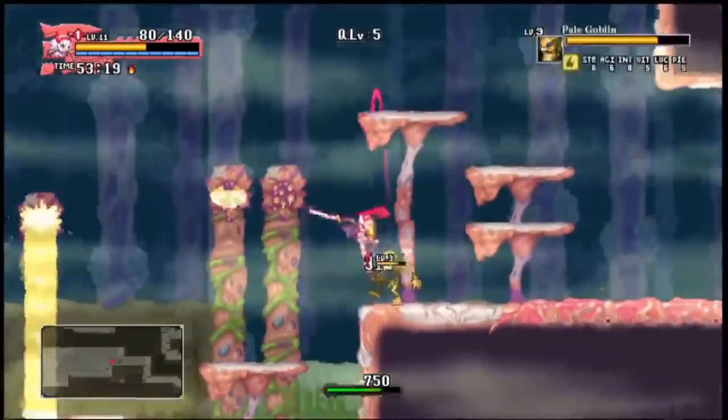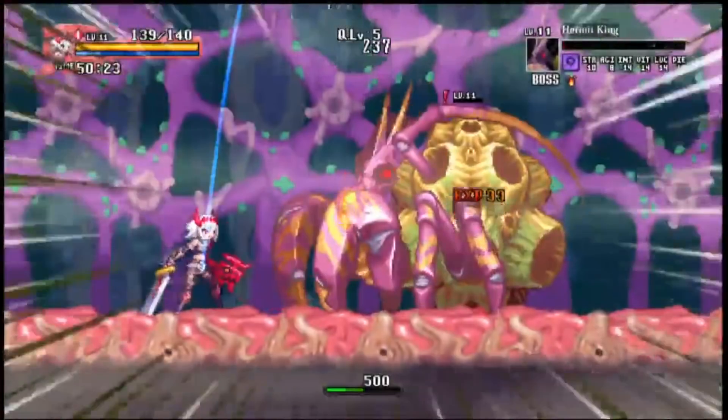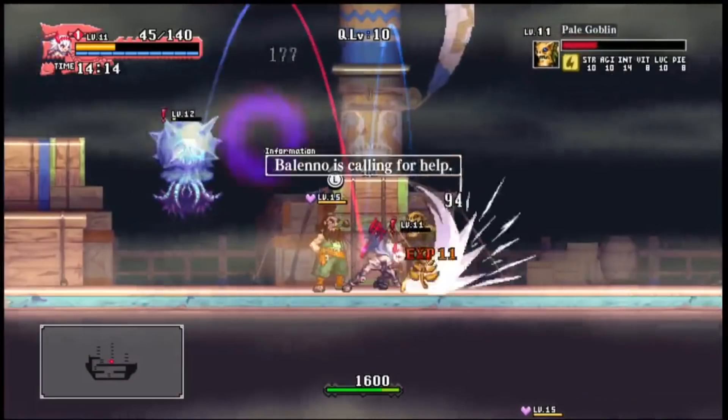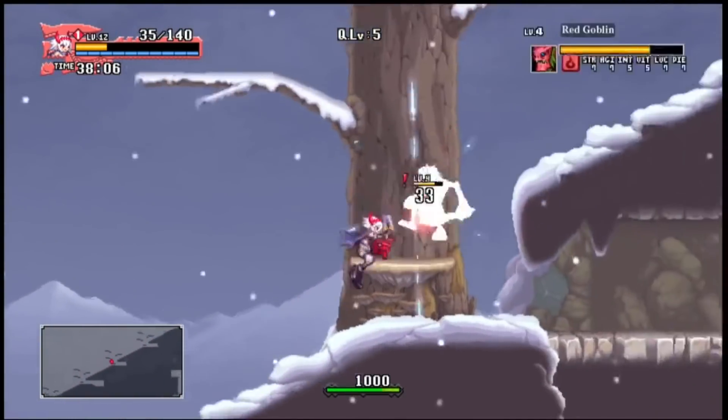Just like all other Inti Creates games, it has a 16-bit aesthetic — the sprites look like something that would have been on the Super Nintendo. It reminded me a lot of Azure Striker Gunvolt, which was another Inti Creates game. There are lots of weapons, lots of upgrades, and as you earn experience you can improve your skills. There's definitely a lot of replayability here — it's not something you can complete in one sitting. It's a solid platforming game with RPG elements.